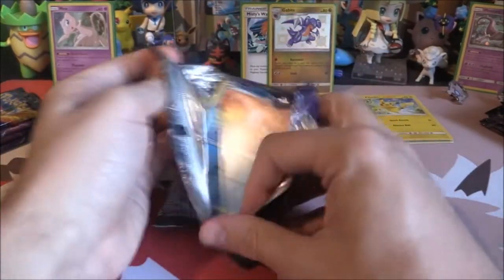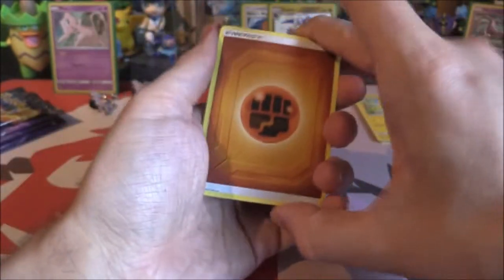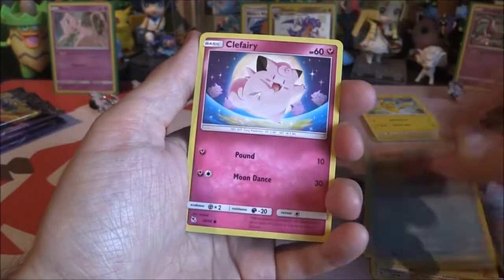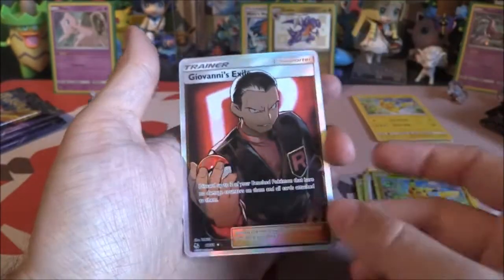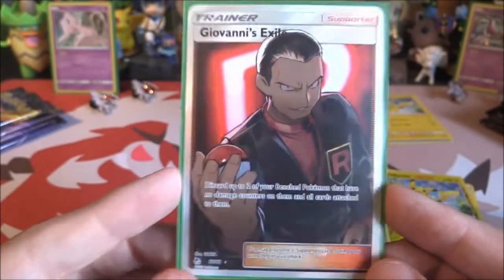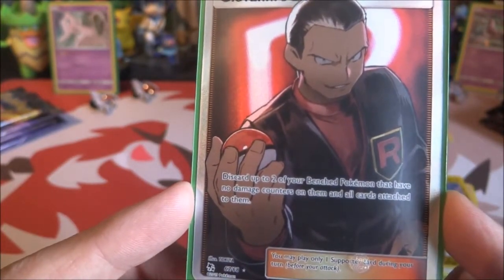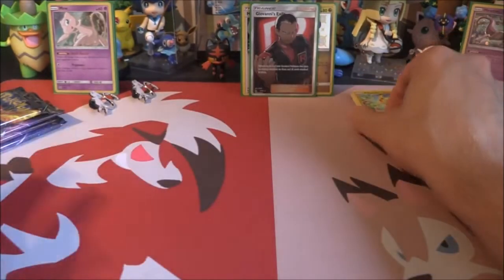We've got another Shiny Charizard pack. Four to the front again — let's go Fire. It's Fighting. We've got Fighting Energy, Giovanni's Exile, Koga's Trap, Lieutenant Surge's Strategy — a lot of trainers. Slowpoke, Clefairy, Jigglypuff, Caterpie, Eevee, a Pikachu Reverse. And we've got ourselves a Giovanni's Exile Full Art! Oh my god, that looks amazing. This was taken out of — I think it was Team Up or Unbroken Bonds. They took the Full Art out and put it in this set. That is awesome — discard up to two of your Bench Pokemon with no Damage Counters. That's just pack number two and we've got three pulls already. This set is awesome.